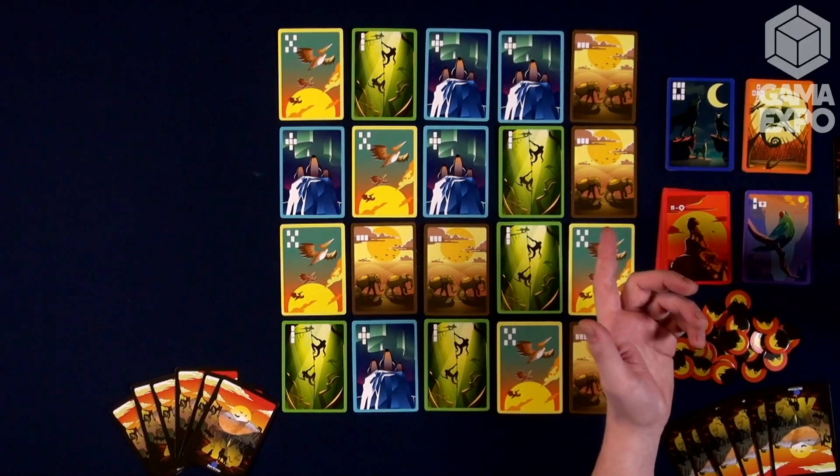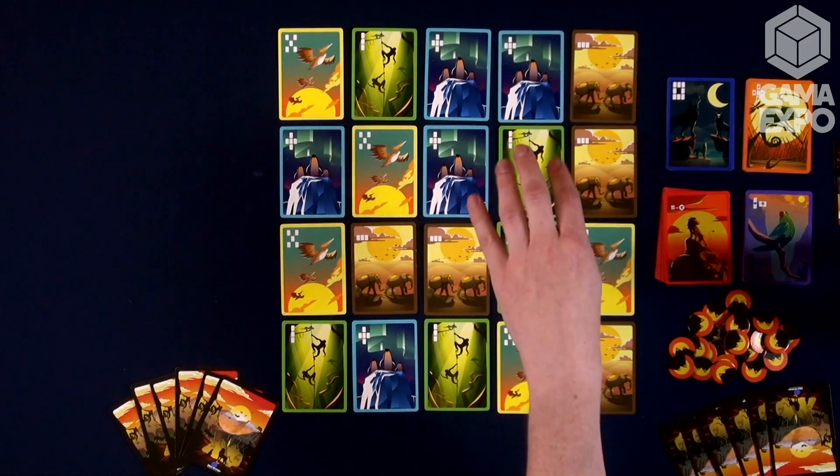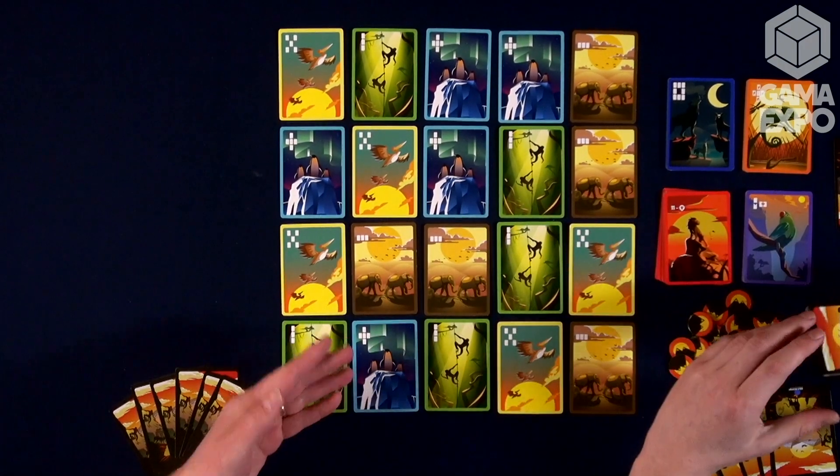So Animix, you're going to play with a different mix of animals each time you play. You're going to get one more type than the number of players. So with a three-player setup here, we're playing with four different animals.